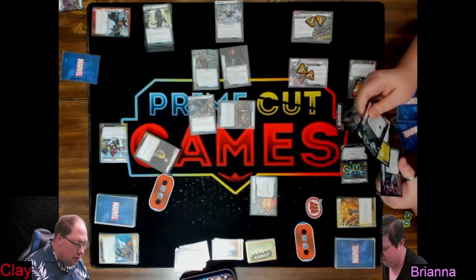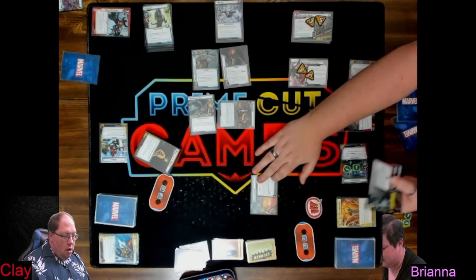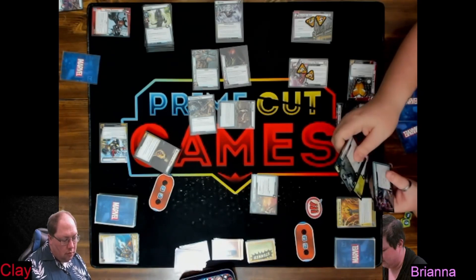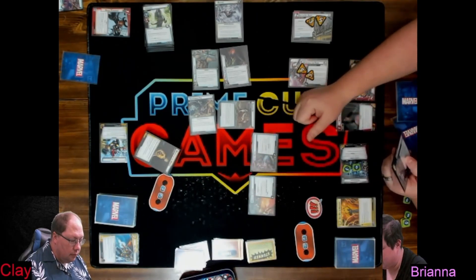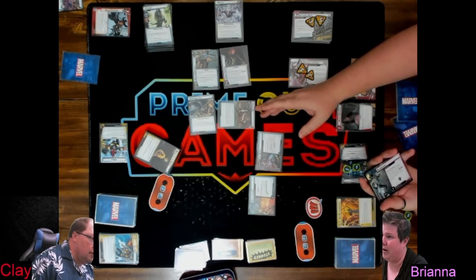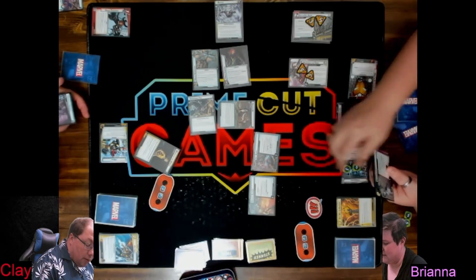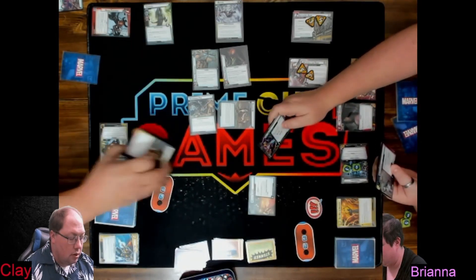I feel like none of them are terrible choices. I'm kind of leaning towards these two. This one gets minions plus one attack, which would be nice to get out, and it gets a Nasty Boy. We have Gorgeous George — four hit points — and I imagine they have Teamwork, most of them. So maybe not right now since we can't really do much.